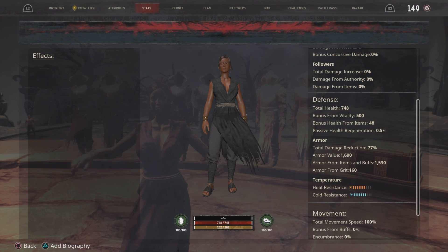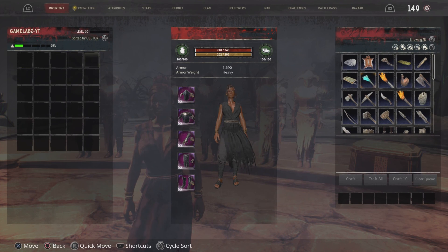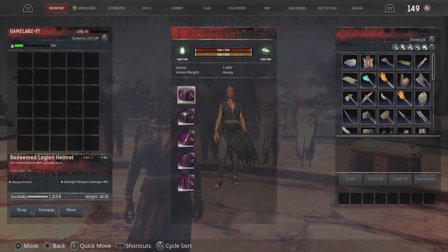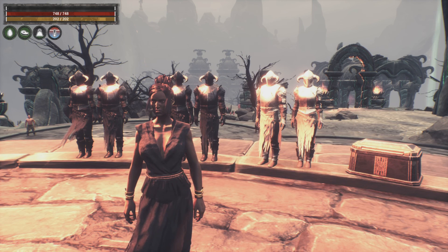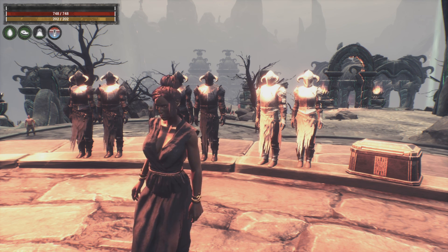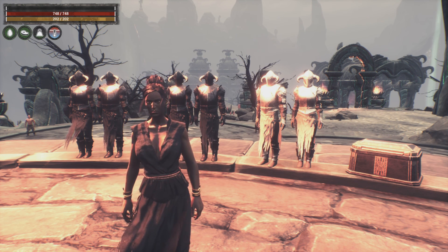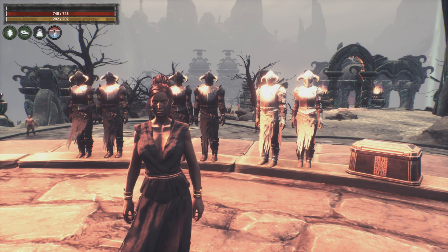If we take a look at our stat sheet and go all the way down to temperature, just like the cold, we're getting a decent heat resistance. That is because I am wearing the Redeemed Legion, which is the better version of the Silent Legion — the full Redeemed Legion set, illusioned as the Skeleton Cultist armor, which is similar to what some of the NPCs up here wear.